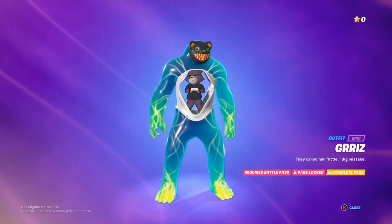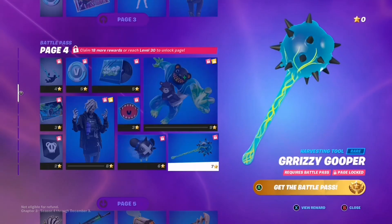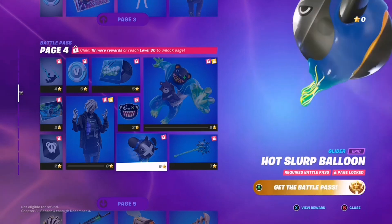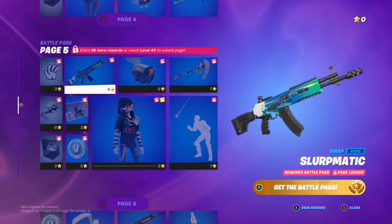This is the most weird, bulkiest skin in the game. It's a cool idea but I wouldn't use it. The pickaxe is cool — it's like a slurpy mallet. And this glider is massive, you won't be able to see. There's a slurp wrap which we already have in the game.